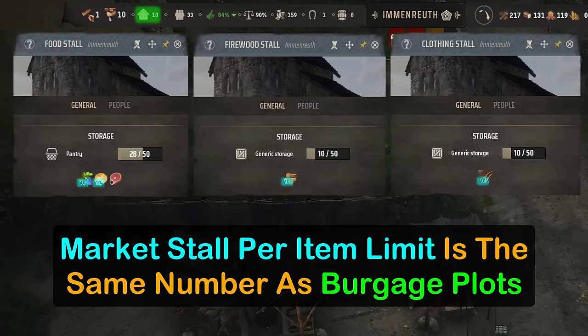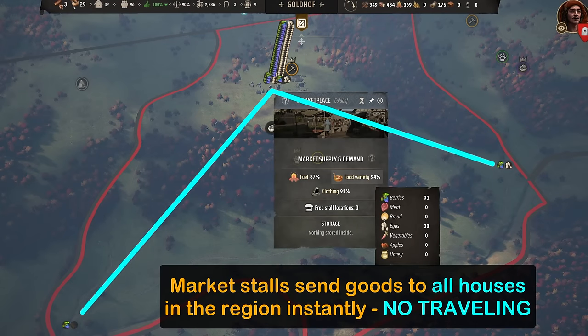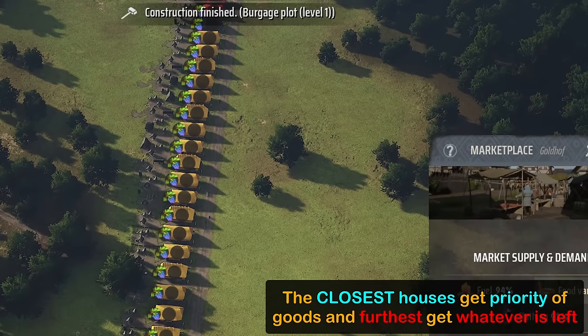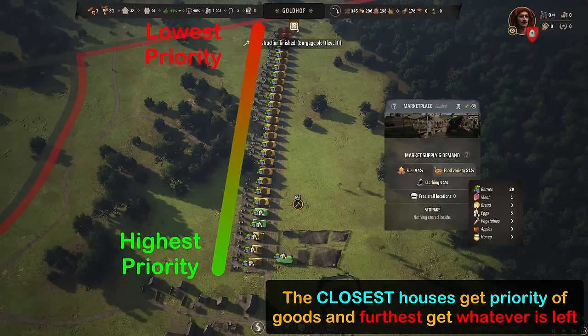Each market stall has a maximum inventory limit equal to the number of burgage plots that you currently have. So if you have 10 burgage plots, then each stall is allowed to have a maximum of 10 of each item — 10 berries, 10 veggies, 10 meat, 10 leather, 10 linen, 10 shoes, etc. These items are then sent directly to the houses automatically. Peasants don't need to visit stalls to buy things, and stall workers don't sell house to house. The goods just magically appear in each house at regular intervals throughout the month. The order of which house gets their goods first is based on how close they are to the market stall. So if you have only 5 leather out of the 10 maximum, then only the 5 closest houses to the stalls will get their leather and the other 5 will be empty.